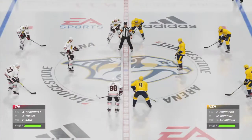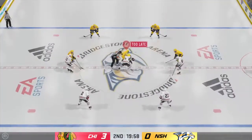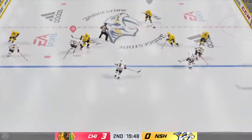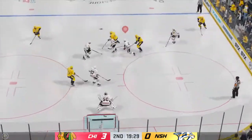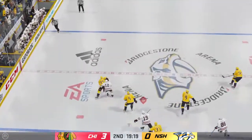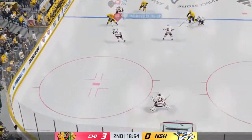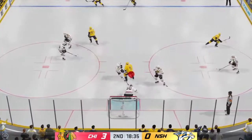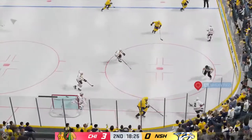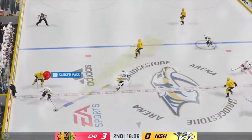We are about ready to get underway here for the second period. The Predators get a hold of the puck off the draw. Quick pass to Duchesne. And the puck departs the zone. Grabbed along the boards by Duchesne. Here's a short pass to Forsberg. By being in the right position, he gets so tight to the shooter, there's nowhere for the puck to go.